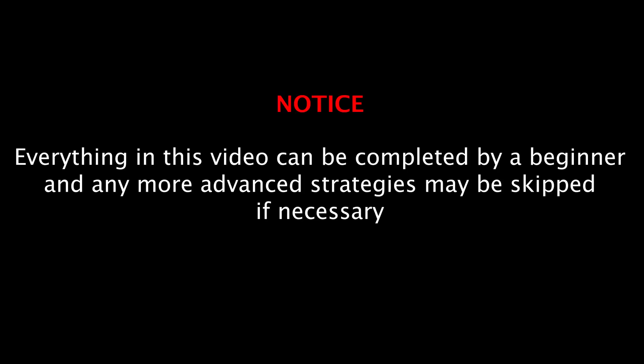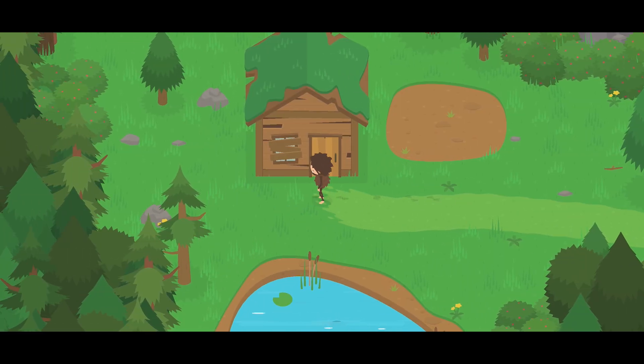This video will teach you how to complete the first storyline. Some of the strategies used in this video are a little bit more advanced, so if you don't complete them, that's okay — it just makes the process a little bit faster. When you finish the tutorial and start playing Sneaky Sasquatch, you will find the story revolves around finding 9 map pieces that lead to a buried treasure to save the park.